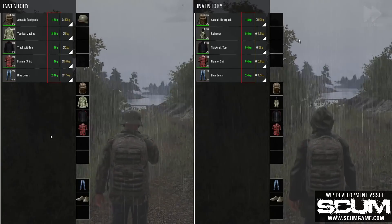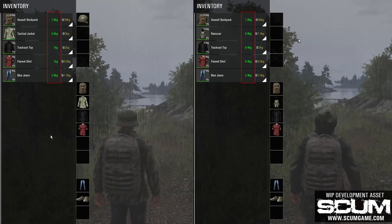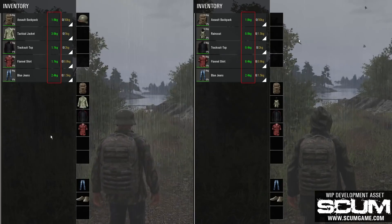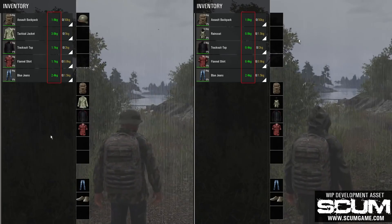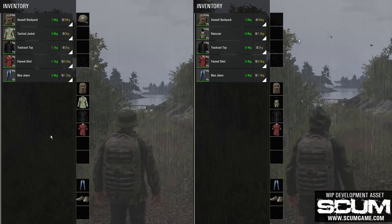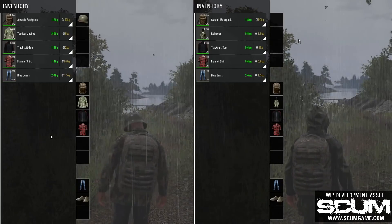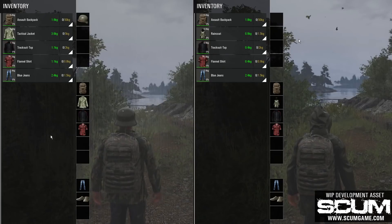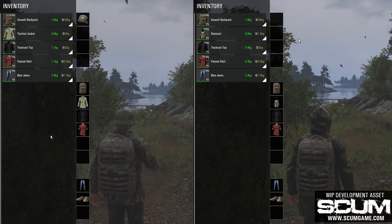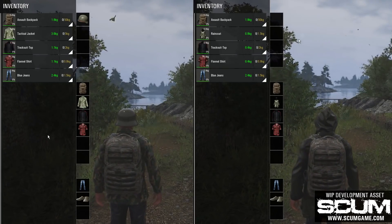For Adolf, things are going from bad to worse. It seems that the tactical jacket's waterproof factor isn't as good as advertised and leaks water on his sweater and shirt, making him completely wet. Furthermore, as Adolf's clothes are getting wet, they're also getting heavier, meaning that he'll be carrying an additional 13-plus ounces of weight all the way back home. This will certainly affect his calorie consumption during that trip, and his performance will suffer as well. In Scum, moisture absorption and retention depends on the material that's being used for clothing.